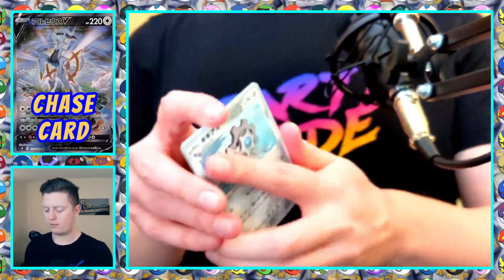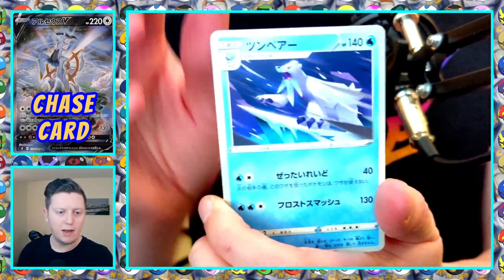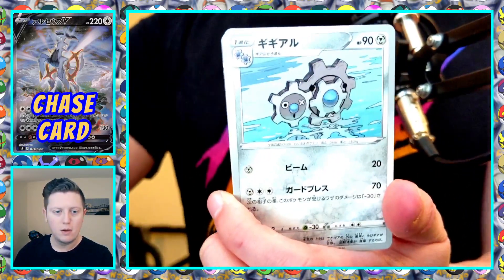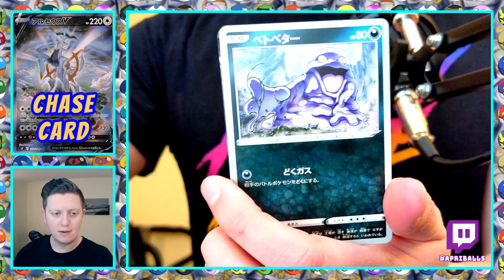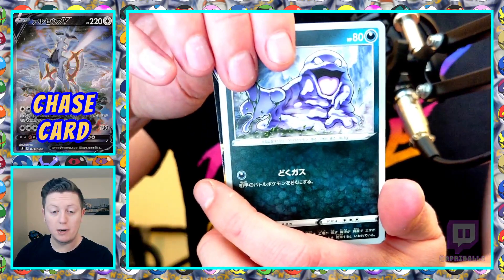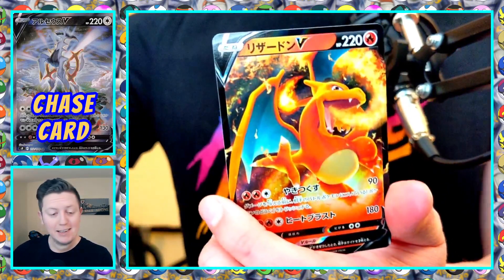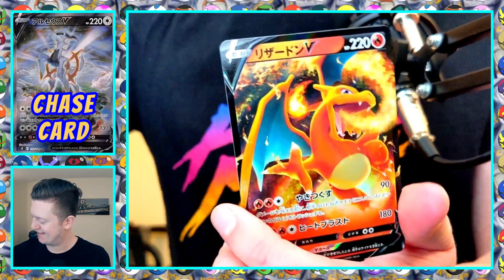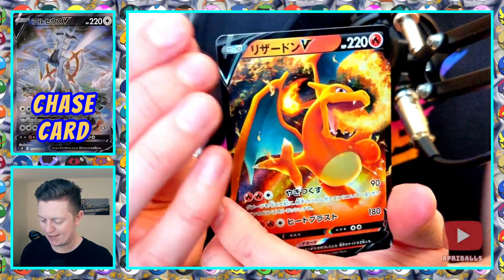Pack three. We've got Beartic, Clang, Farfetch'd — sorry, Grimer — and we got another Charizard V. Same as the last box. So we knock those out right away. Hopefully we'll have some good pulls for the rest of our packs today.